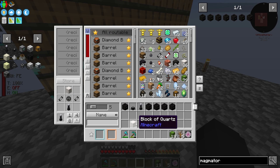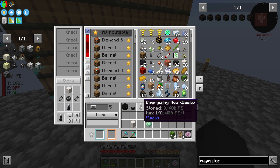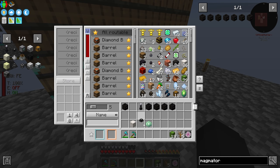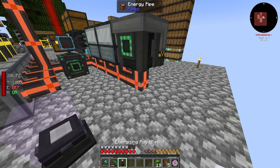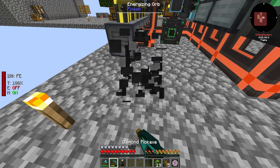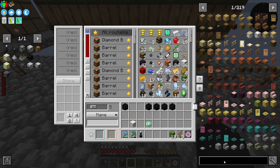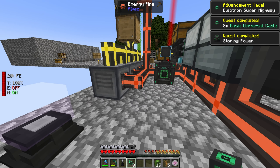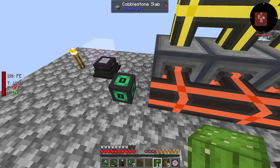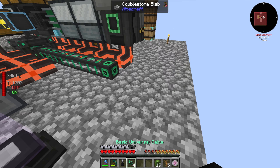I hope I don't need smoky quartz - I don't think I do. The starter basic rod is perfect and I think we're pretty much ready. I'll place the energizing orb here and the rod here. I don't think I can connect this to the existing cable - I need to make Mekanism universal cables. The universal cables aren't too bad to make, just steel and redstone.